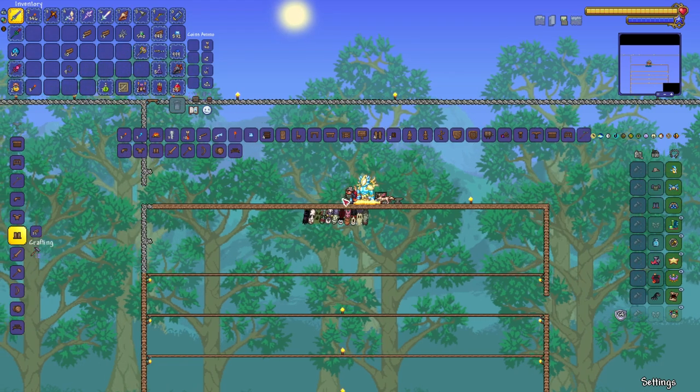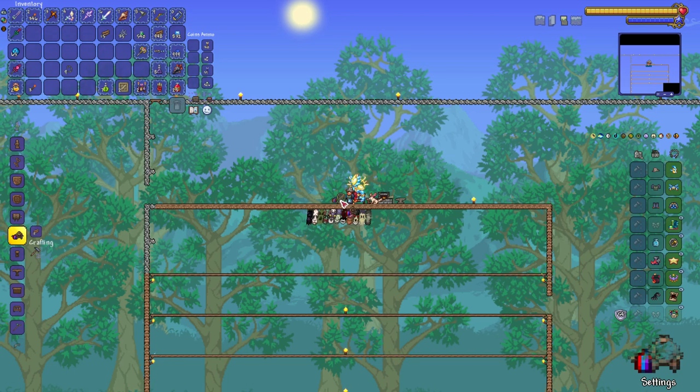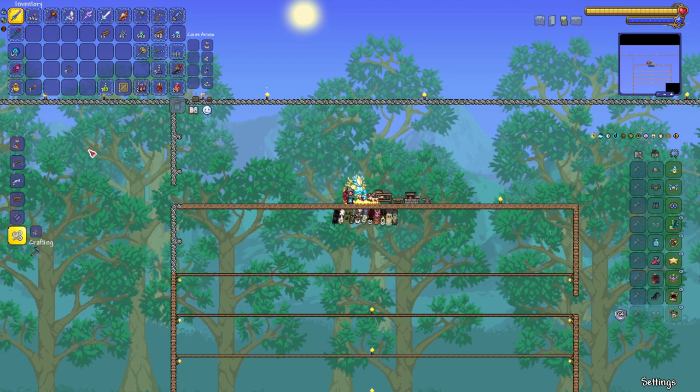Next up, you go to the sawmill and you've got your loom right there. To make a loom you need just 12 wood. Put that right there and boom — there you go. At your sawmill you've made your loom.